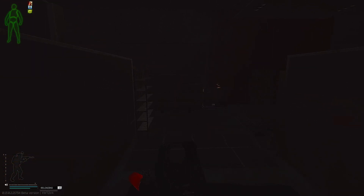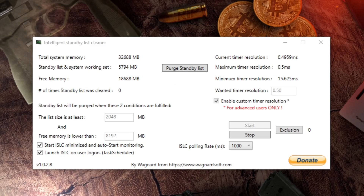If you have issues starting ISLC, you might need to check the pinned comment. After installing the software from the link in the description, here are the settings you need: for 16GB of RAM, keep the list size condition as 1GB and free memory condition as 4GB; for 32GB of RAM, keep the list size condition as 2GB and free memory condition as 8GB. You don't want to clean the memory too aggressively because some of that data is needed — if the software cleans it, it has to be fetched again, increasing CPU and hard disk usage and slowing performance. Click both checkmarks so that it auto-starts on launch, check custom timer resolution, and set the wanted time resolution to 0.50. Leave the ISLC polling rate at 1000, meaning the software will check both conditions every 1 second, and if both are true, the RAM will be cleaned. The lower the polling rate, the more CPU is used, so we leave it at default.